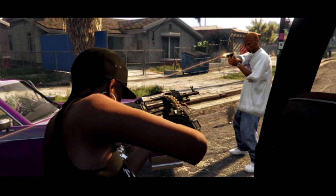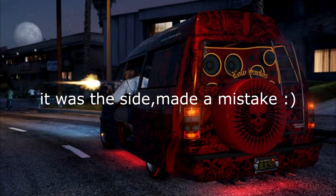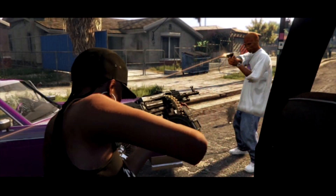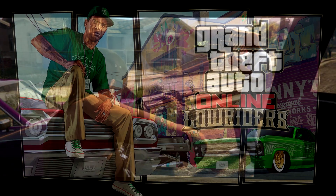Something else spotted is the fact that you can actually use heavy weapons from either the back or the side of the brand new Moonbeam. For those who don't know, the Moonbeam is a brand new minivan coming to the Lowrider update. I'm not sure from this image whether it's shooting from the back or the side, but you can in fact use heavy weapons from the Moonbeam. This could make it a pretty great vehicle — using heavy weapons from the sides or the back would make it really useful and look epic with all those crazy customizations.